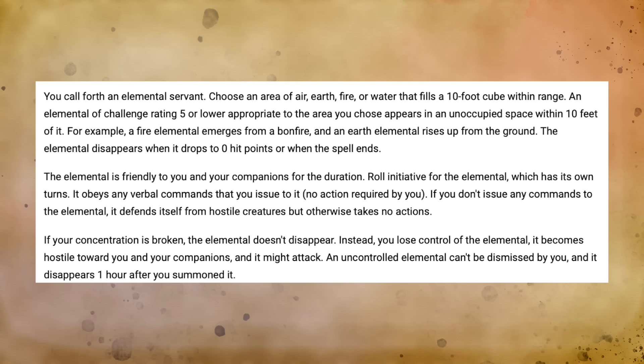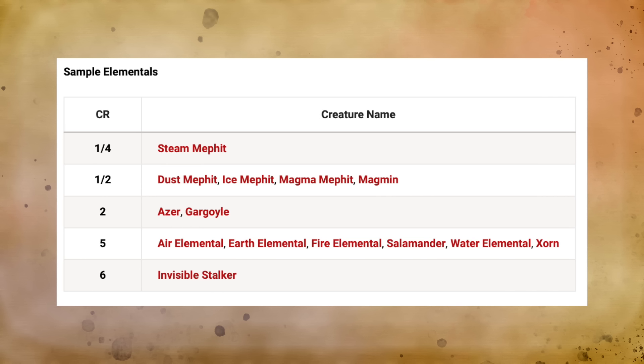Next up, we have Conjure Elemental, which is a fifth-level spell available to Druids, Wizards, and Warlocks who take the right invocation. Conjure Elemental is perhaps one of the more classic conjuration spells for summoning, and it allows you to conjure up a challenge rating 5 Elemental creature — either an air, water, fire, or earth Elemental straight out of the Monster Manual. All of these Elemental creatures are really powerful indeed, and being in the right situation at the right time will really give you an awesome bang for your buck. This is also where you really get to feel like a Pokémon trainer who's trying to match damage types. You can upcast Conjure Elemental to gain access to more powerful Elemental creatures such as the Elemental Myrmidons, or perhaps even creatures like the Invisible Stalker, although you can't crank it high enough to summon a Genie.